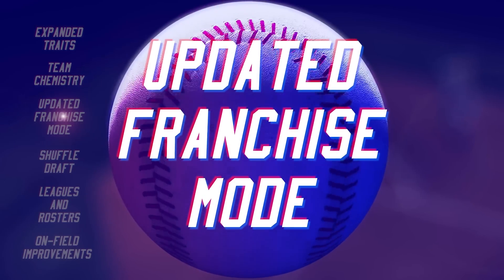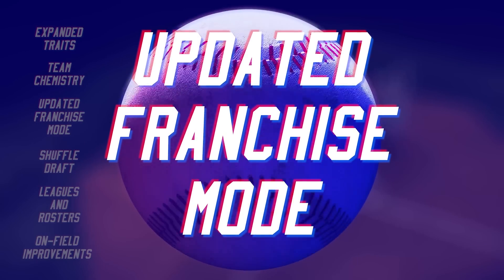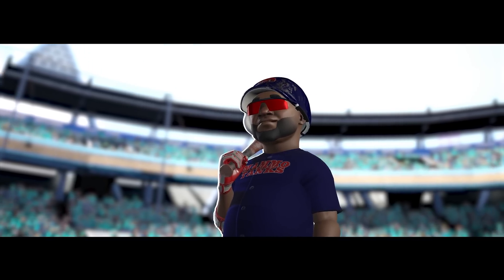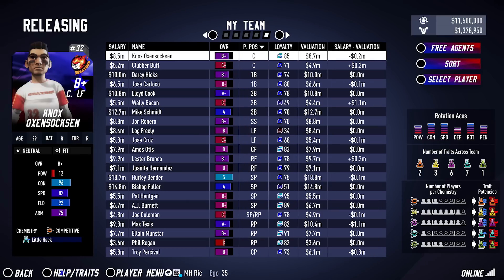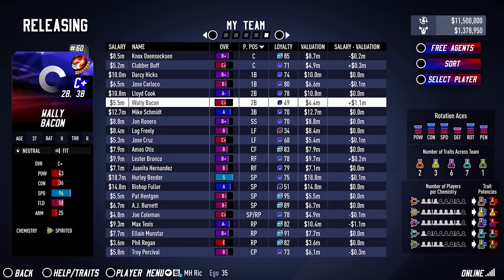For SMB4, we wanted to add some more control over when players stayed or left your team at the end of the season, but still maintain some of the variability that makes each franchise playthrough special. So we added a new player re-signing feature. Each rostered player in franchise mode now has a loyalty attribute that represents how loyal the player is to the team.